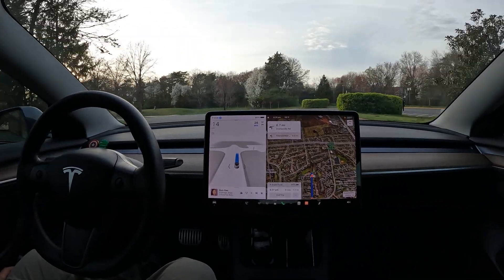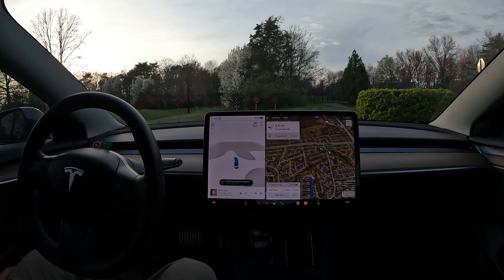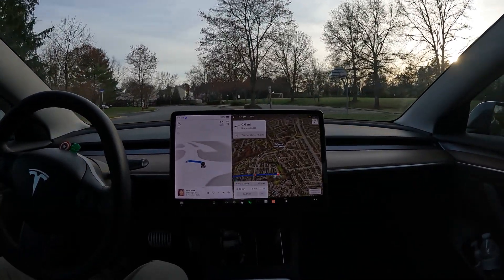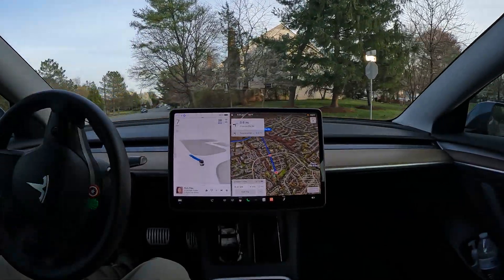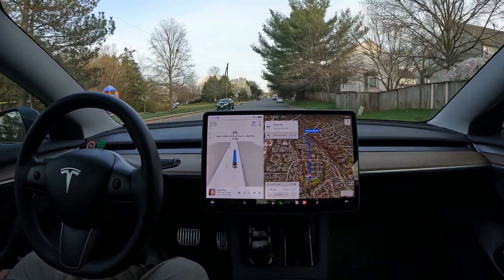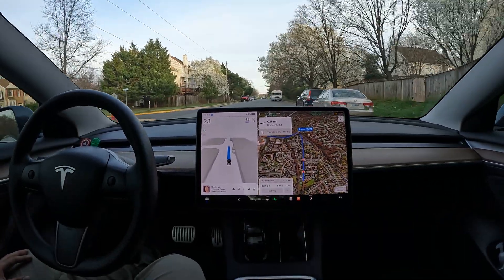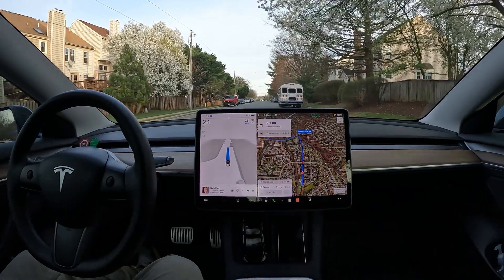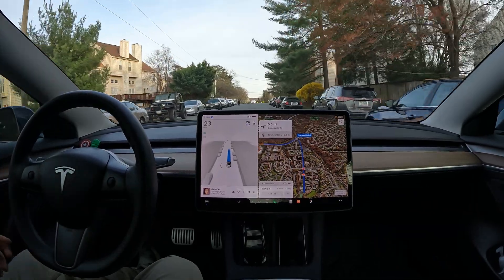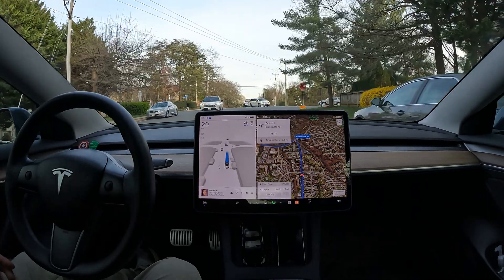This is an end-of-the-road situation — let's see what it does. It got to the end of the road and it figured it out. Oh my gosh, it just made a U-turn out of nowhere! It figured out what to do and put me automatically on the right trajectory. I tried to throw it off with that end-of-road situation, but it recognized it and made the U-turn. Really cool to see.